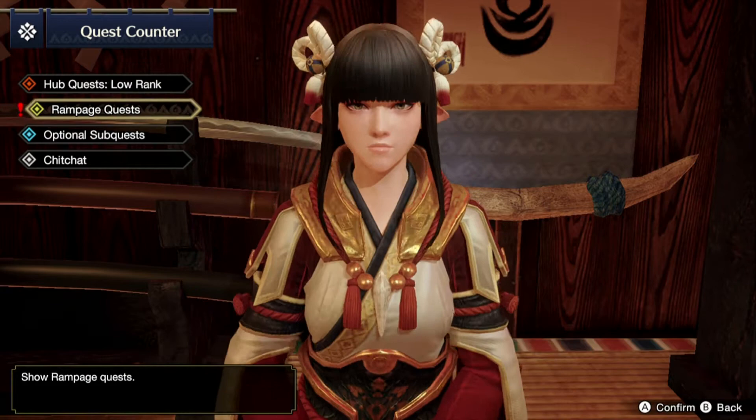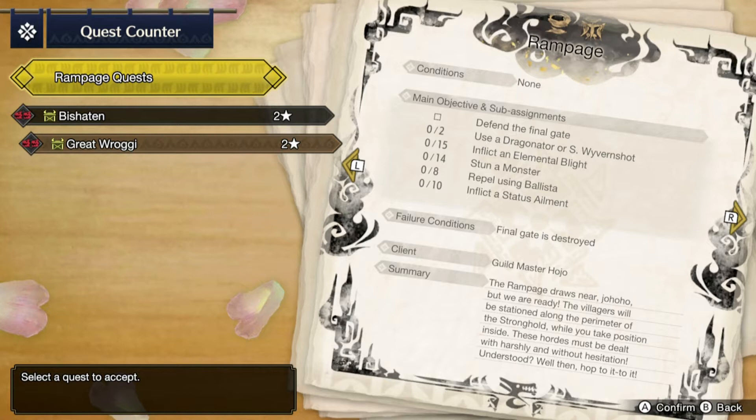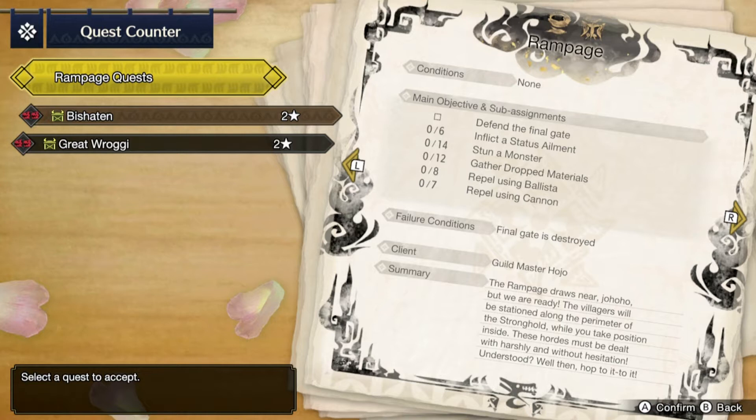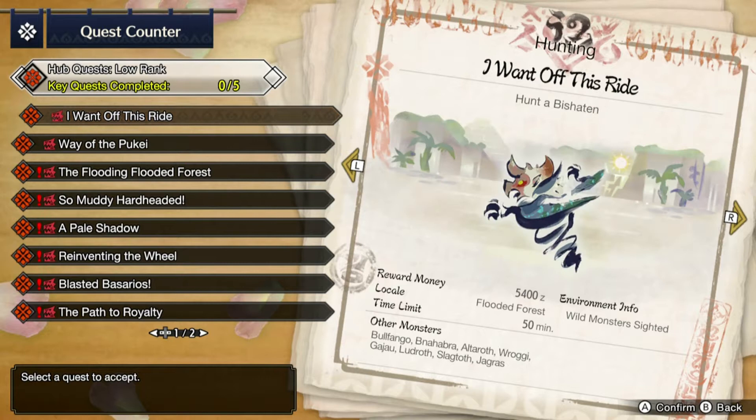We'll go to the hub quest counter and see what we've got. We got something new for our rampage quest - it's a select quest on low brain. These are something quite that we can go ahead and take head-on. This says: 'defender the final gate, inflict a status element, stun the monster for only 14, gather job materials.' We have to gather at least 12 rebels using the ballista and at least eight rebels using the cannon.